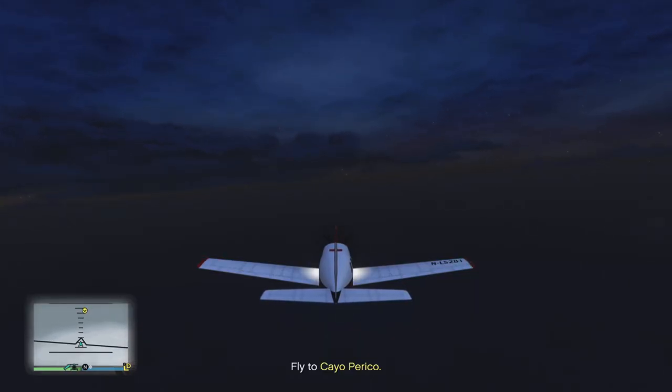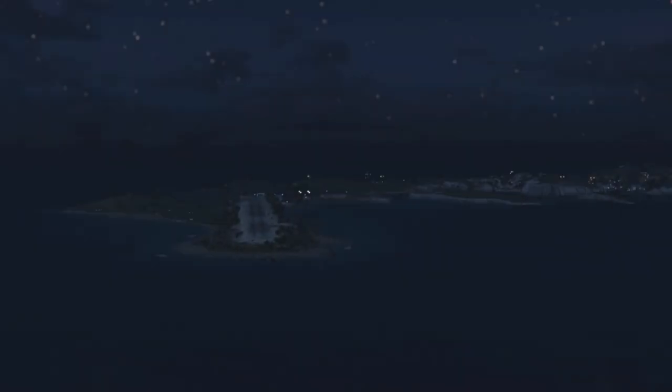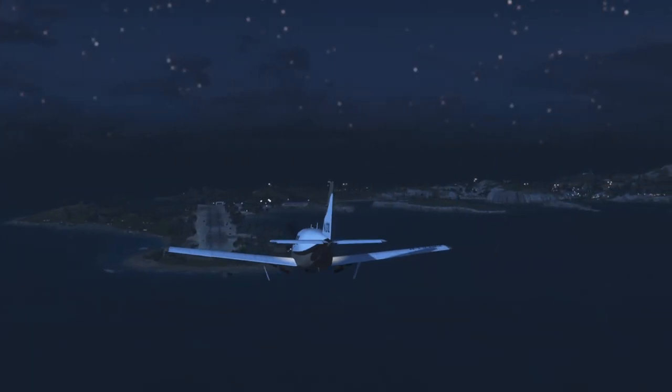Once you get inside the Vellum, we're going to fly south — the very southmost peak of Los Santos — and it'll take us through this little cutscene. There's been a glitch lately where it just kicks me out and it shows like I'm skydiving. Just don't touch anything. As soon as you get through this cutscene, we'll be on Cayo Perico.